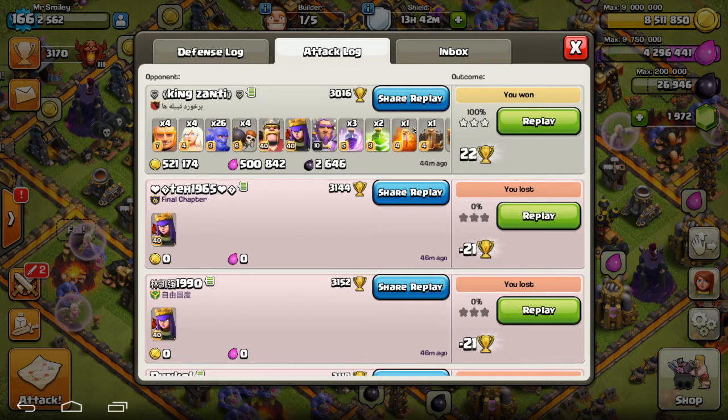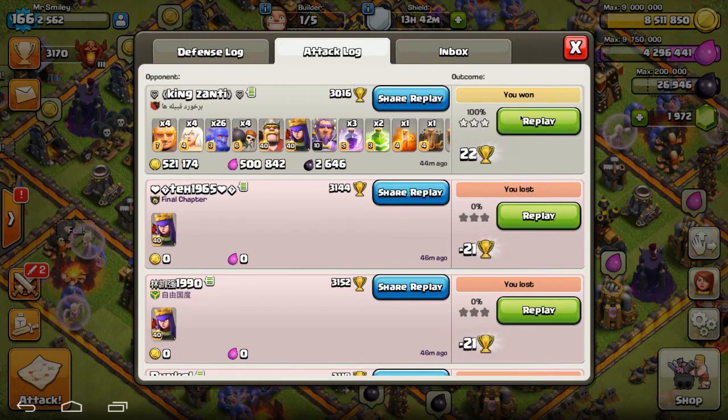I'll show some of those as I get them just to kind of prove that it works on a resource ring — but is it really going to work in war? It actually works better on anti-three-star bases.